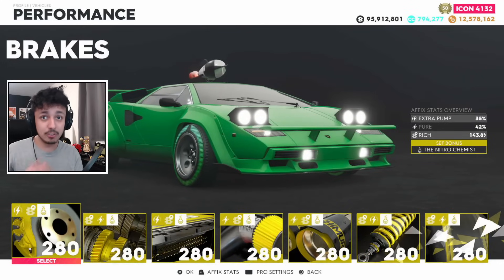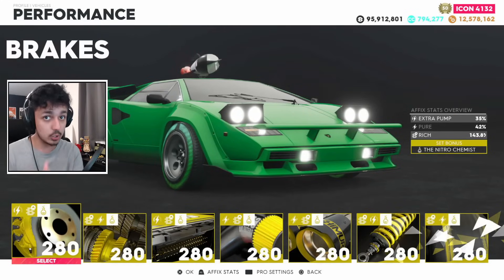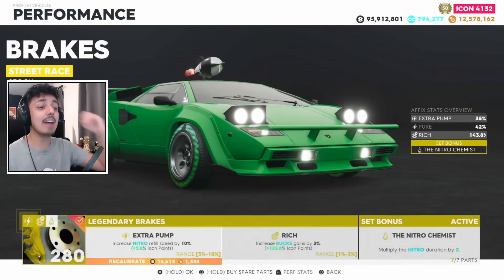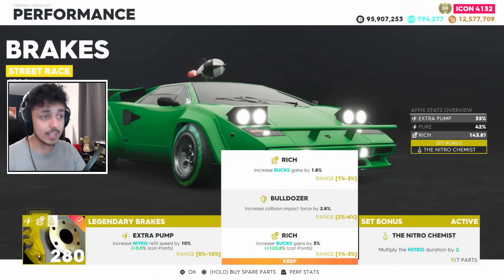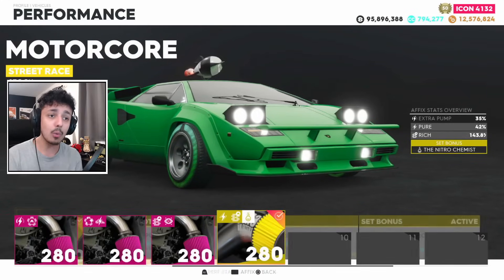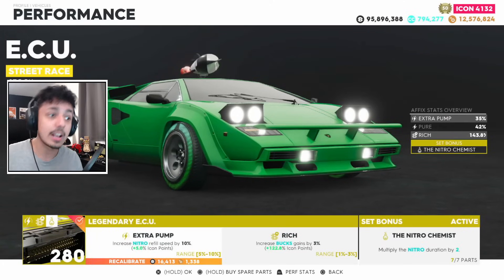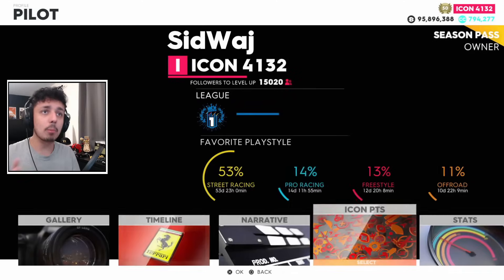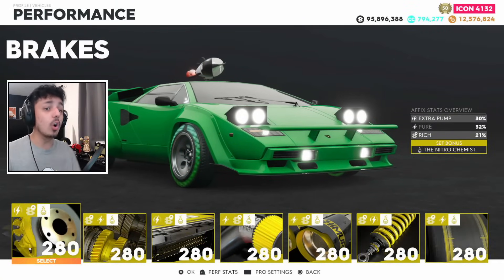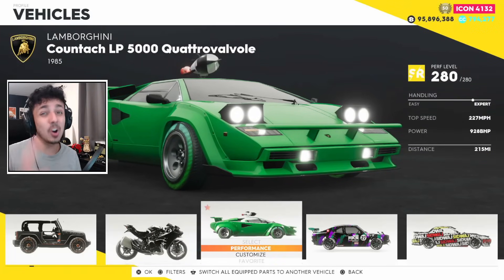This can cost upwards of millions, so do this while you grind. The affixes you want to recalibrate to are bucks boost (rich) on all of them — every single one should have the maximum percentage of the rich affix. Then four of them should have pure, which boosts Nitro Power, and three should have extra pump, which increases Nitro Refill Speed. Taking off my icon points for a moment, this results in 21% bucks boost, with pure and extra pump allowing you to complete runs so much faster.